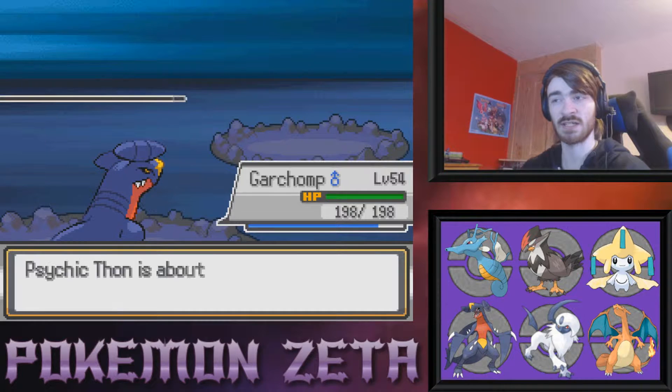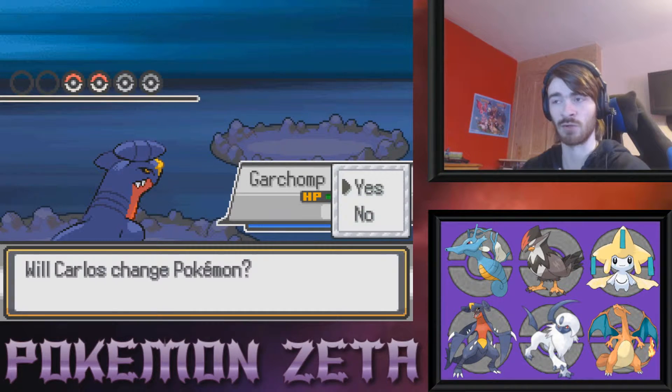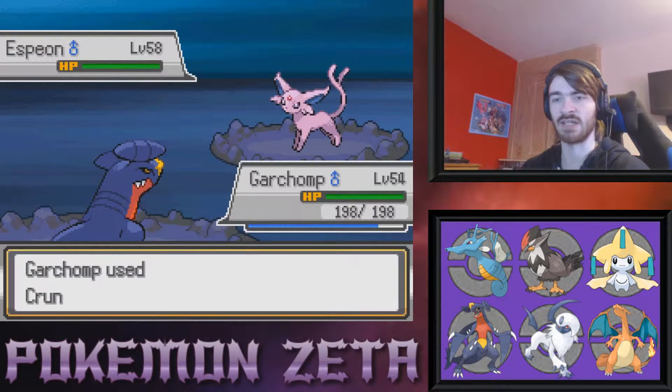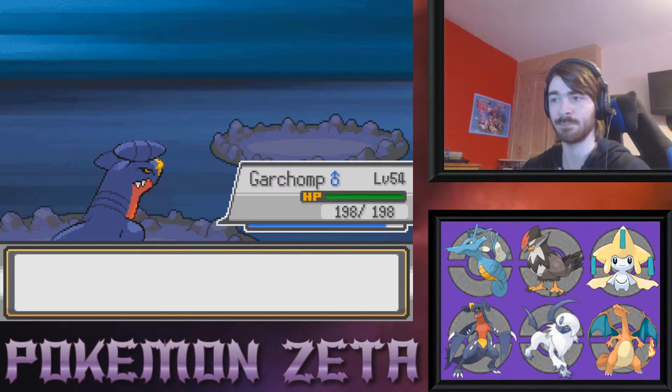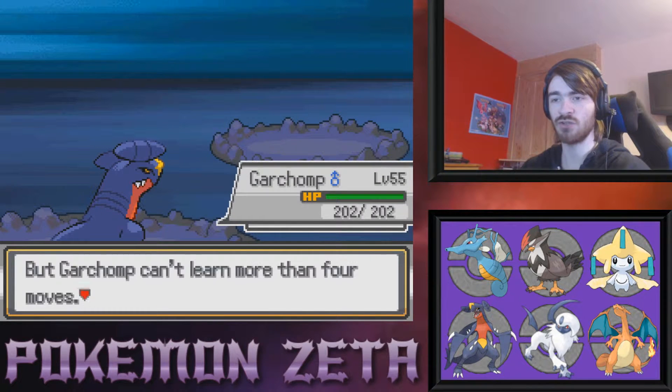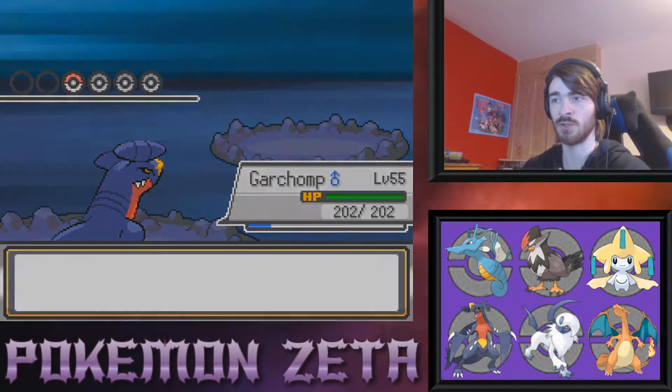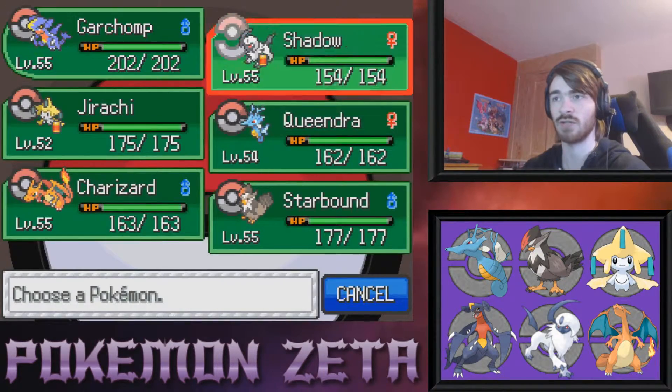I was expecting Counter, not gonna lie. Espeon wants to come in — I doubt it's gonna have Dazzling Gleam. We can crunch this, it should go down to a Crunch — and it does. Nice and easy. Garchomp wants to learn Dragon Rush — no thank you. Dragon Rush misses a lot, 75% accuracy, only 20 more power than Dragon Claw — it's not good. I'd much rather run Outrage if I wanted more power.